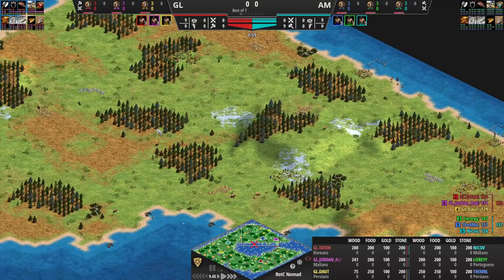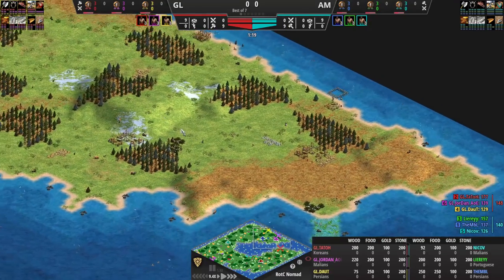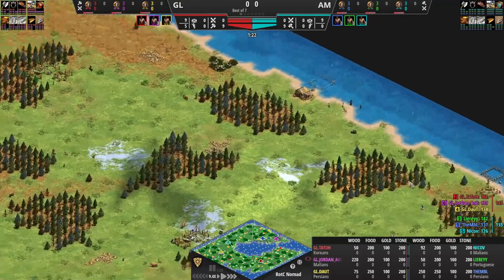Yesterday we got Tattoo playing as the Koreans, Jordan as the Malians, Doubt as the Persians, Nikov playing the Malians, Leary as the Portuguese, and MBL as the Persians. So Tattoo has Koreans and Leary has Portuguese, and then the other two civs are mirrored for both teams.